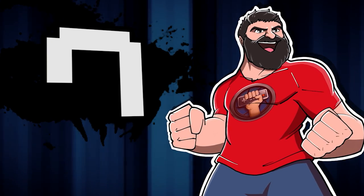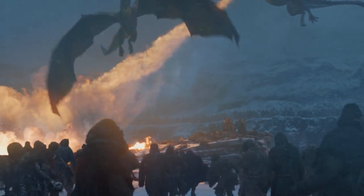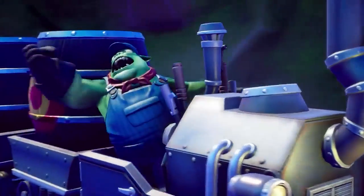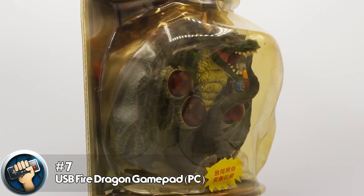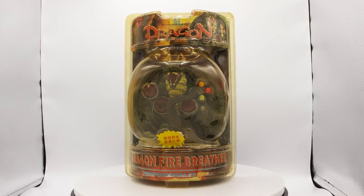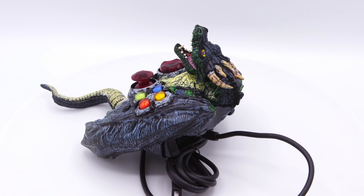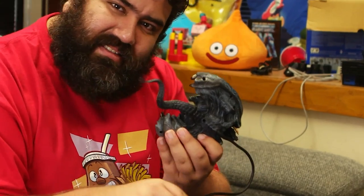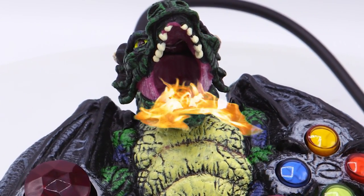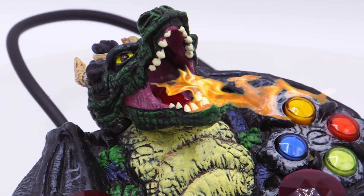Number 7. Nothing beats a dragon — whether they're battling an entire army of White Walkers or burninating the countryside, there's nothing more awesome than a dragon in any context. Which is why I got extremely stoked when I found this monster of a controller. Simply referred to as the USB Fire Dragon gamepad, this controller is literally just a dragon. Look at the tail sticking out, those gem-like buttons and thumbsticks, and the fire supposedly coming out of his mouth.